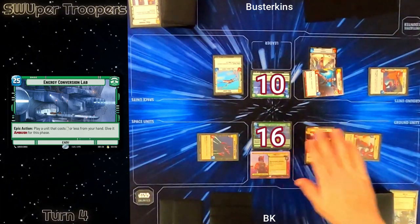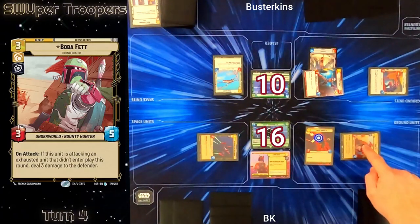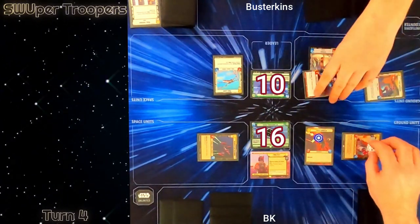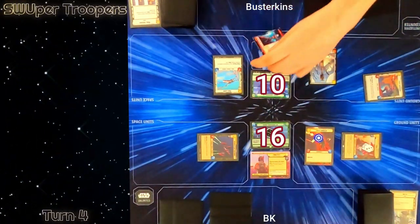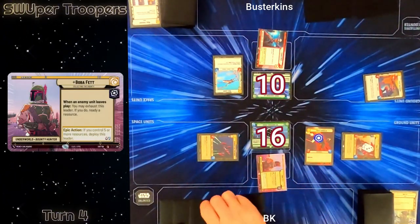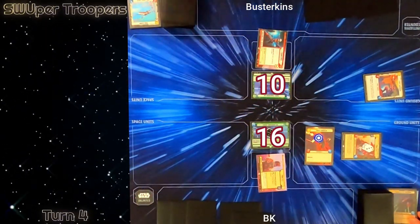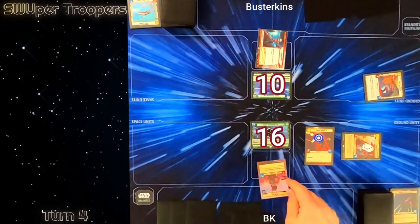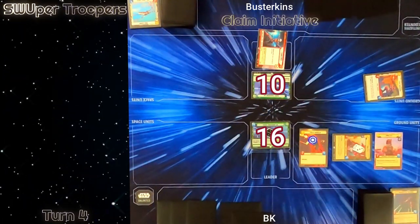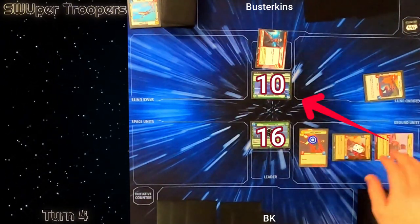Sabine has an uncanny ability to race very fast. I use my Energy Conversion Lab epic action to ambush out my Boba Fett. Sabine's a prime target so on the attack he deals 3 damage to her because she's exhausted, and I'll deal 3 damage proper once they connect. Boba Fett takes 3 points of damage and still sticks around, so I'll take that any day. I then activate my leader Boba Fett and untap a resource. As I suspected, Busterkins trades his Wing Leader for my Seventh Fleet Defender, and then I bring out Boba Fett.